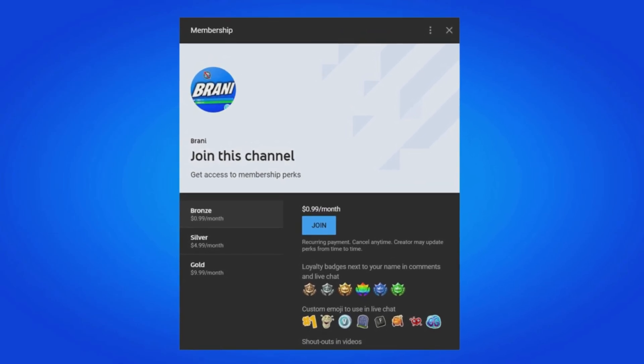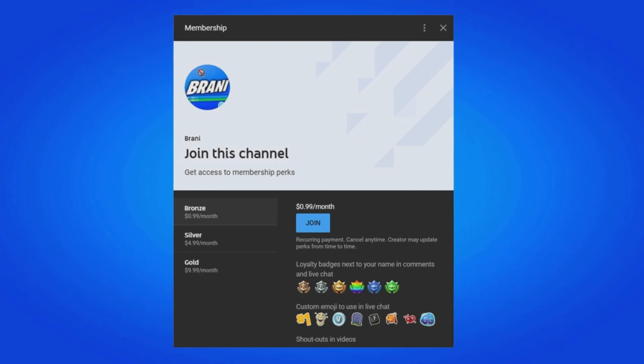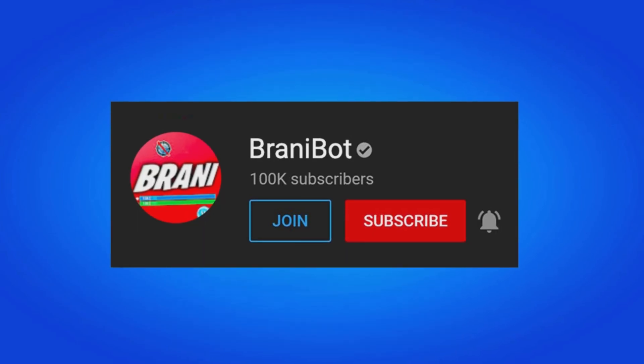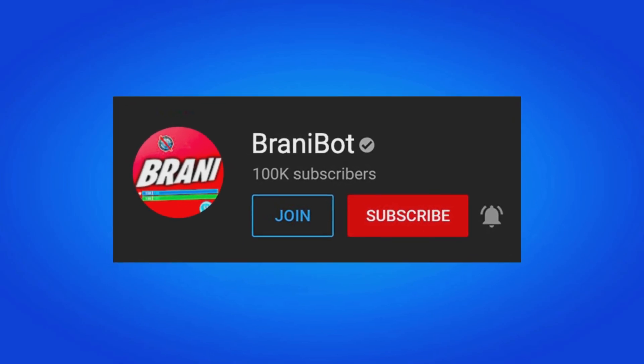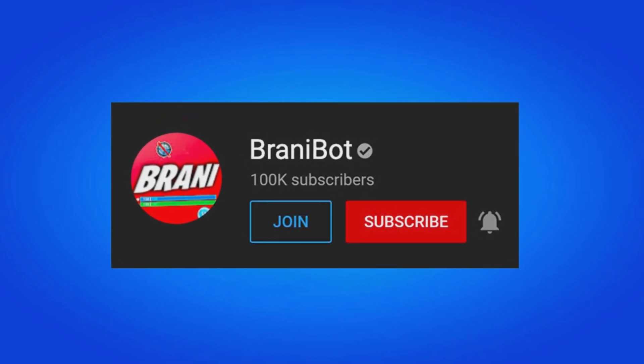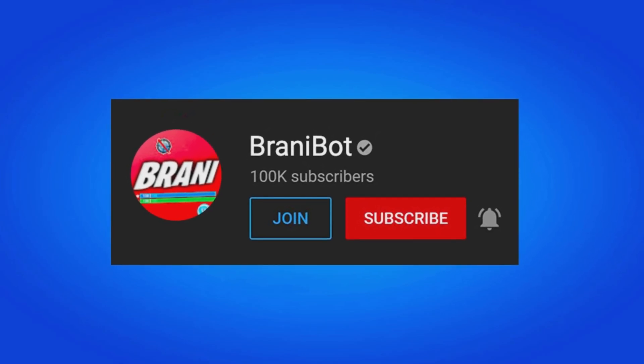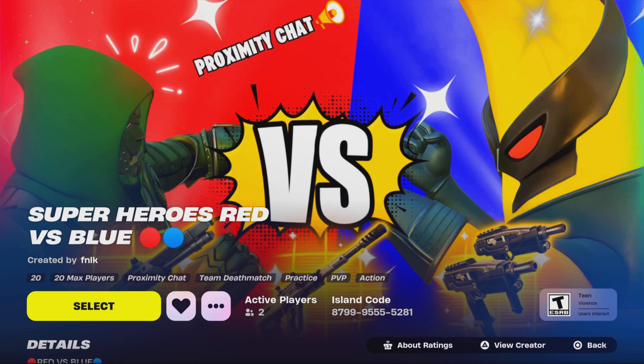If you want to become a member, click the link down below in the description — you can get loyalty badges next to your names, access to custom emojis in comments and live chat, and exclusive perks to play games with me or be in future videos. Also, I finally launched a second channel — make sure you subscribe to BrandyBot, where I keep you guys up to date with multiple release dates for skins, bundles, and packs. We also finally launched our first Fortnite creative map called Superheroes Red vs. Blue, with the code 8799-9555-5281 on screen.